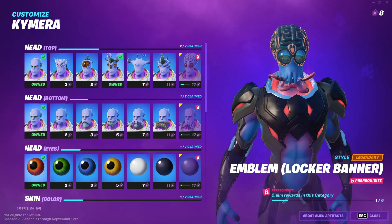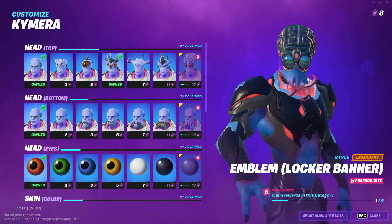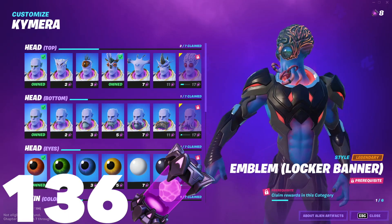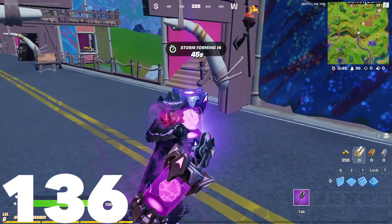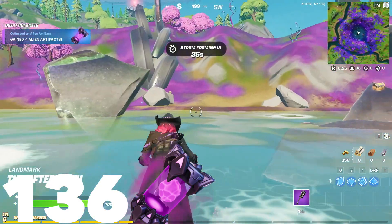Hey guys, today I'll be showing you all the fastest way to unlock all the styles for the Karama skin. Now if you do want to unlock them all, you're going to need a total of 136 alien artifacts. Now while that may sound like a lot, it'll only take you a few minutes per week over the course of the season to collect all of these artifacts if you have the right strategy, which of course I'll be showing you all today.